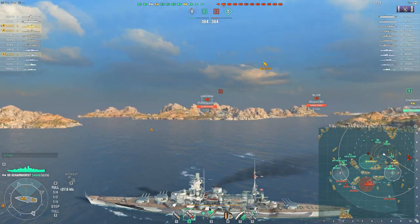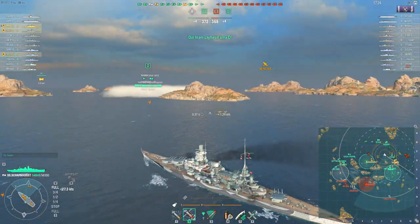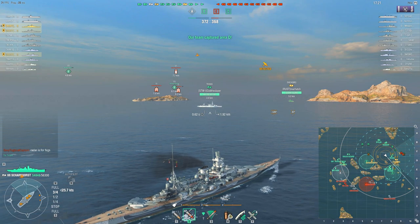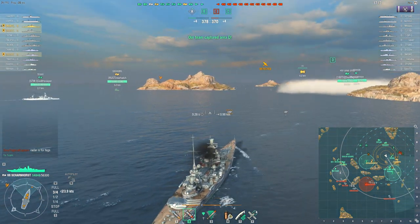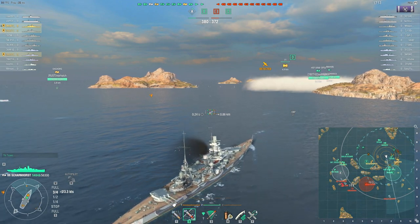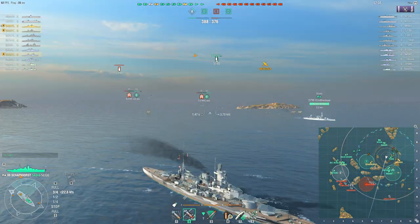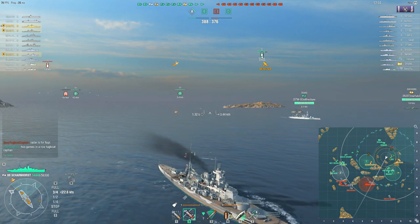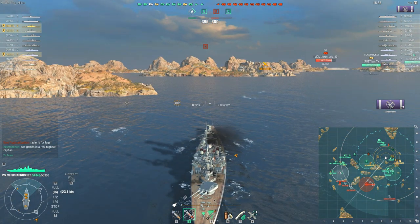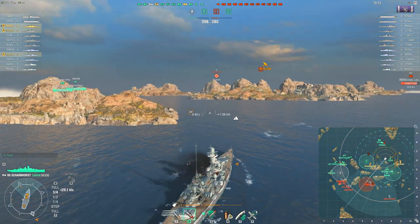Although you can still put an AA spec German captain in the Scharnhorst and do reasonably well, it's less special and less trollish. This is a double carrier game, top tier, so at least it's not higher-tier carriers. Even so two lots of carrier planes might be tricky to deal with, because even the best AA can be completely overwhelmed by sheer volume of numbers.